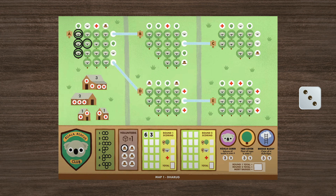Alternatively, after the die is rolled, you may choose to use volunteers to change its number. You may cross an already circled volunteer to adjust the die result by plus one or minus one. You can also turn a six into a one or a one into a six. You may use multiple volunteers in a turn. Keep in mind that the volunteers only change the die result for you and not for the other players.